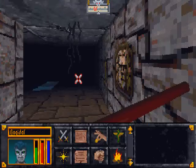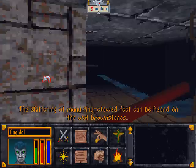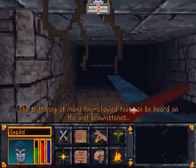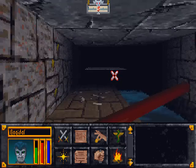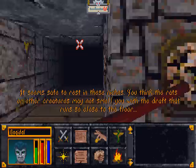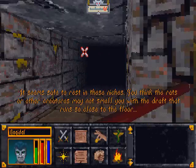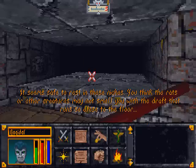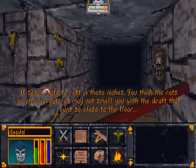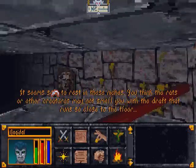We hear another goblin, so let's be observant about where it is and let's try our magic. It seems safe to rest in these niches — you think the rats or other creatures may not smell you with the draft that runs so close to the floor. That's a nice tip, and when resting we will definitely prefer to get high up in these niches.